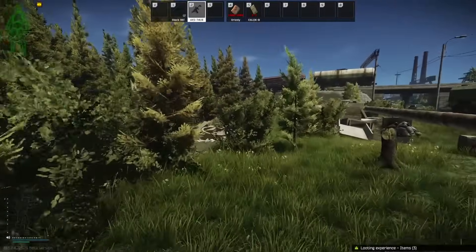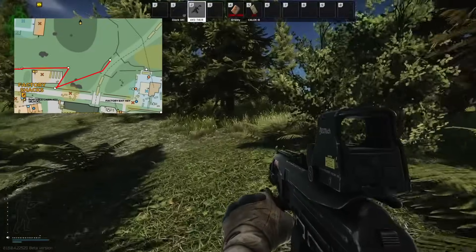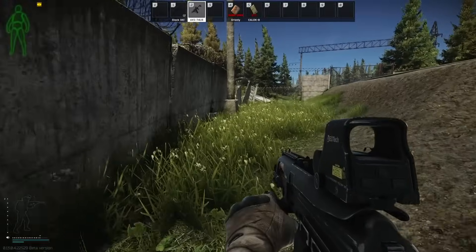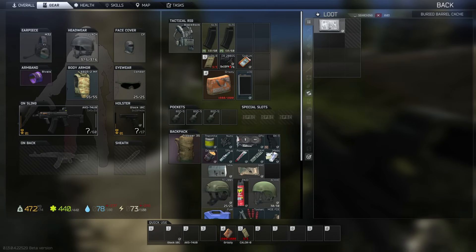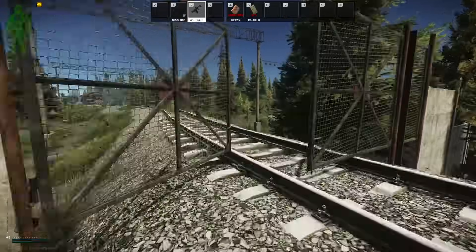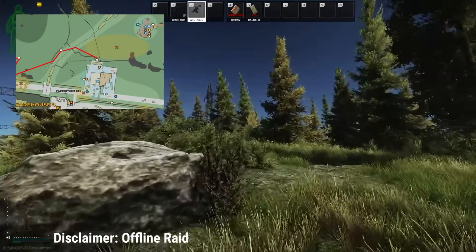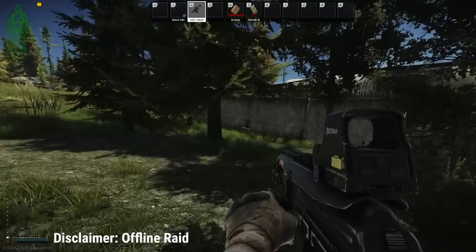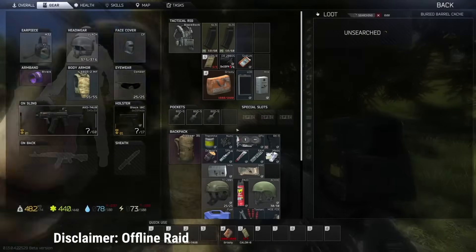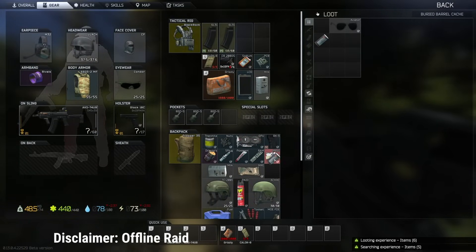There will typically be a couple of scavs on the road and hopefully no players. Turn and head straight towards the train tracks — I like to follow the tree line to stay a little hidden. Make your way through this broken wall; right at the pole there's going to be a bucket to search. Then run straight through, go up over the train tracks, and hug that tree line. We're coming up on Power — hit this little bucket right up against the wall, another spot that's typically unlooted. All of this can be done in reverse or as a scav; this is the same scav route I usually take and I come out with about 400 to 500k in gear.